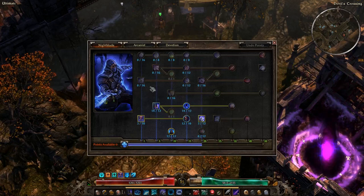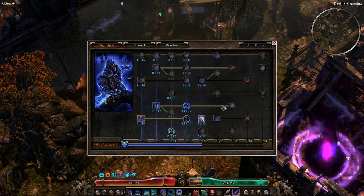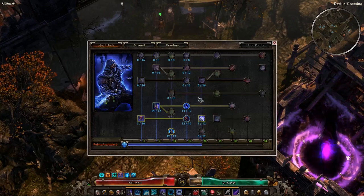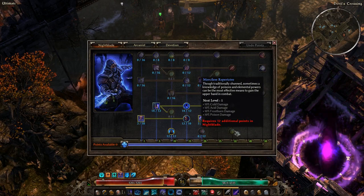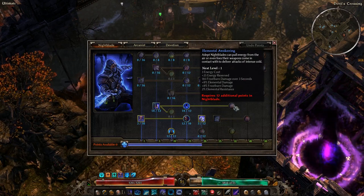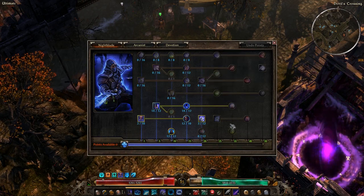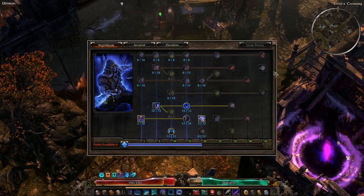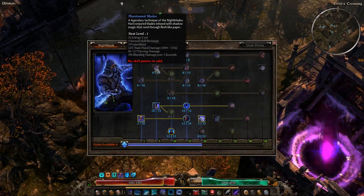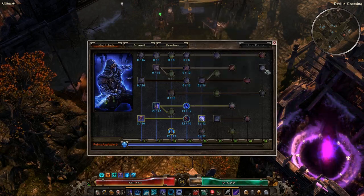I'd possibly consider Blade Trap if you go further into the Nightblade tree, since it can snare enemies from far away. Ring of Frost could also work as an alternative or addition to Electra's Flash Freeze for another snare. Going deeper, Merciless Repertoire gives more cold damage, and Elemental Awakening gives more elemental damage — which you'll keep up almost the entire time thanks to Pneumatic Burst. Otherwise, you're mostly ignoring the top half of the Nightblade tree, since you've already got ranged damage with Panetti's, you're not dual wielding, and you're not entering melee.